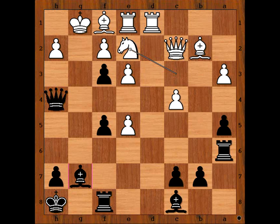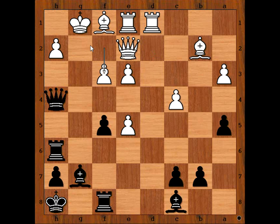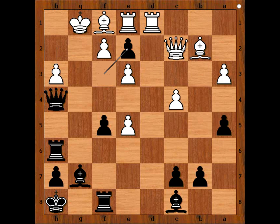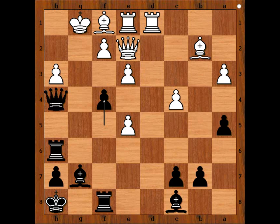Perhaps the first move that comes to mind is pawn takes knight, but this is not the best move. What is better? If pawn takes knight, then queen takes pawn. And if rook to h6 now, then f3 — the queen is defending the pawn. So we have rook to h6 threatening checkmate, h3, the pawn is defended by the bishop. Now pawn takes knight, queen takes on e2, f4, e6, rook to g6 check, king to h1.